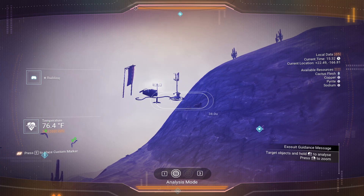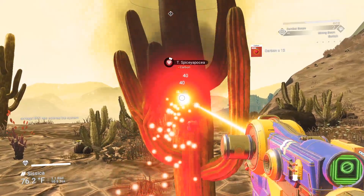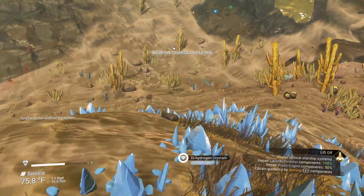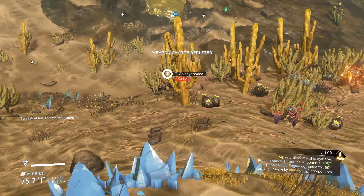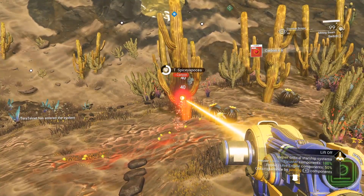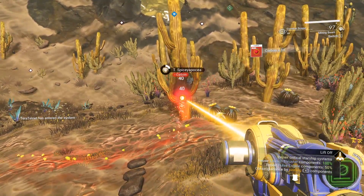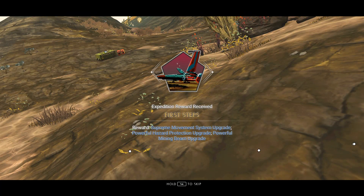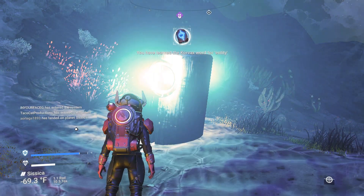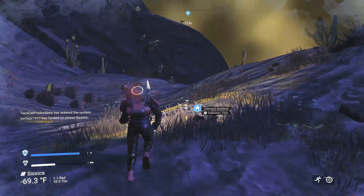Anomaly spotted. Gathering carbon. Cataloging under memo: Portable Refiner resumed functionality at a distance of 800 units from starship. Returning to starship. Directive: First Steps reward received. Linguistics: Corvax entity received.